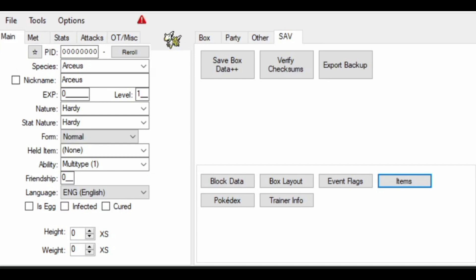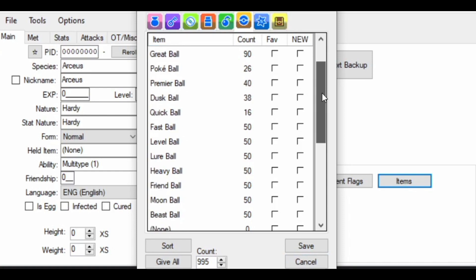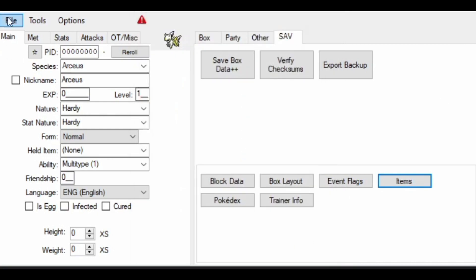I'm going to briefly go over this without too much detail to keep it quick. When you plug in your save file to PKHeX, go to Items and then go to the balls section. As you can see, I basically give myself 50 of each apricorn ball — Fast Ball, Level Ball, Lure Ball, Heavy Ball, Friend Ball, Moon Ball, and Beast Ball. Just highlight the ball you want, put in 100, press save, and then export it.